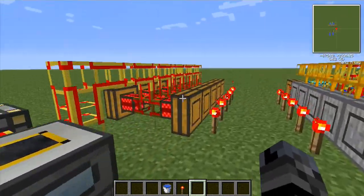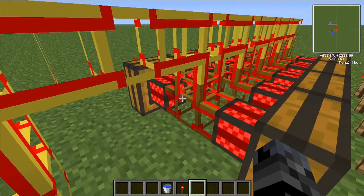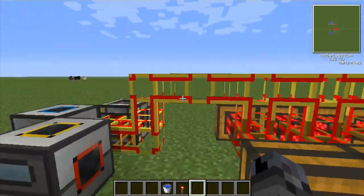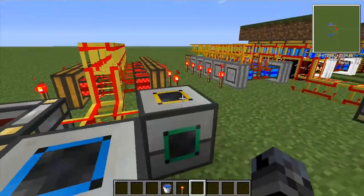Let's start. This is a redstone engine power core, just using some redstone and some wooden conductive pipe. You need a wooden conductive pipe to get energy out of any engine, and I'm just using golden conductive pipe. But as you can see here, redstone engines will not power anything.